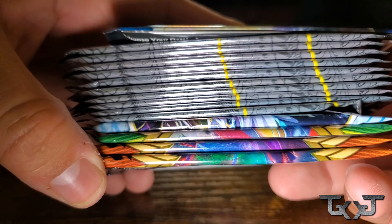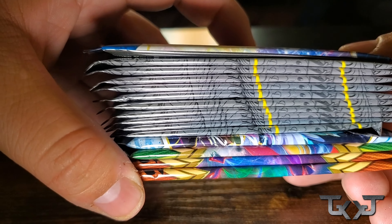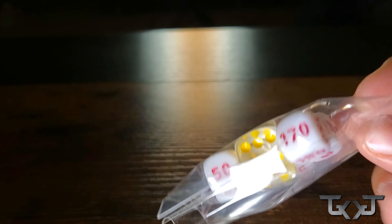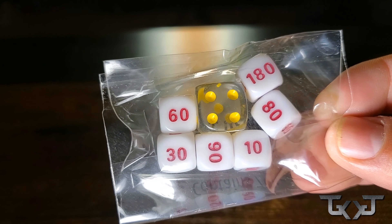So without further ado, let's get this started. Damn, look at this. So when you open this ETB, this is how it's going to look. That's crazy. Dope. This comes with some cool little dice in here. The dice is cool, not the numbers though, because we've seen better ones.